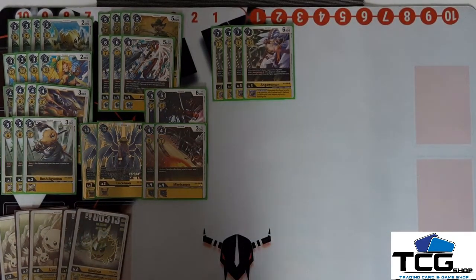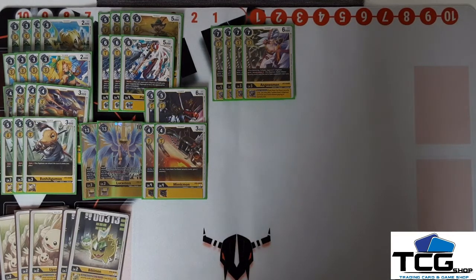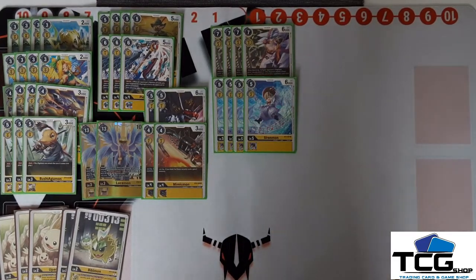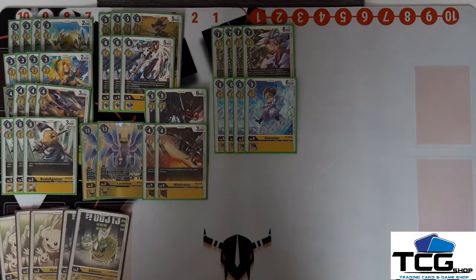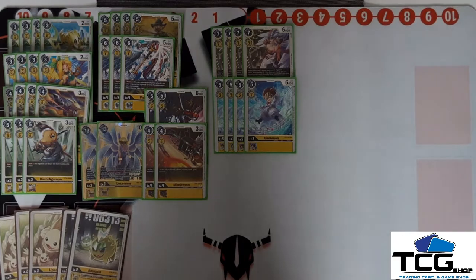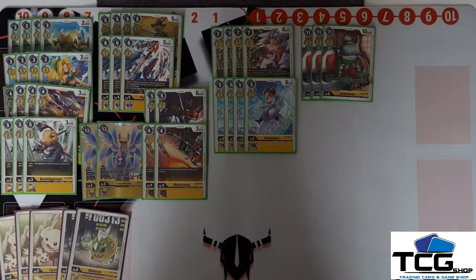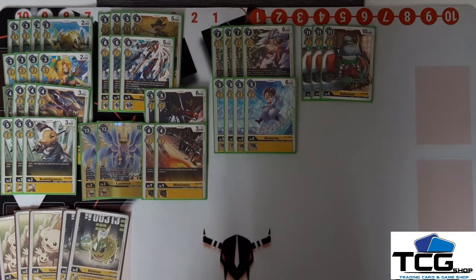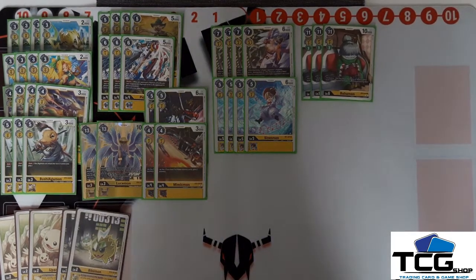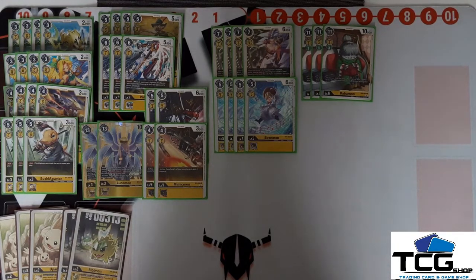Speaking of Angelwoman — here it is, one of the best yellow cards and perfect for this deck. It gives minus security attack to two of your opponents when digivolving, and with the inheritable effect you can play a level 3 for free when attacking. We also have a cheap Sirenmon at level 5 — the only reason it's here is the low level 5 digivolve cost. Then at level 6 we have three Babamon, which is the core idea of this deck. When it dies, you can play two level 3s from your hand for free.